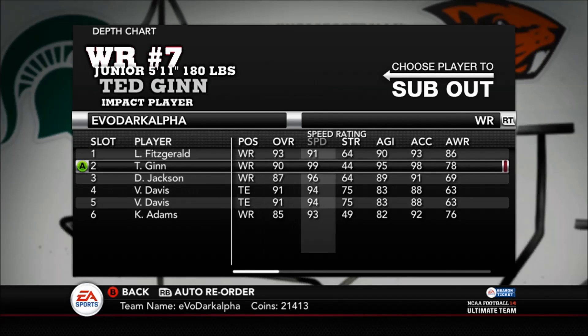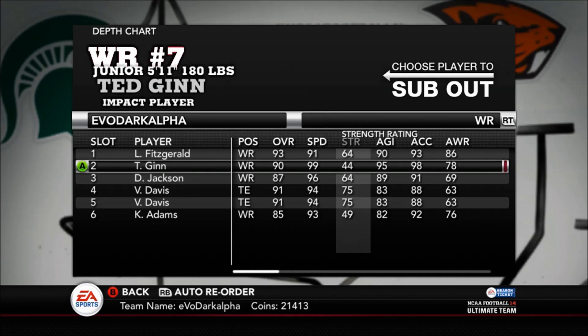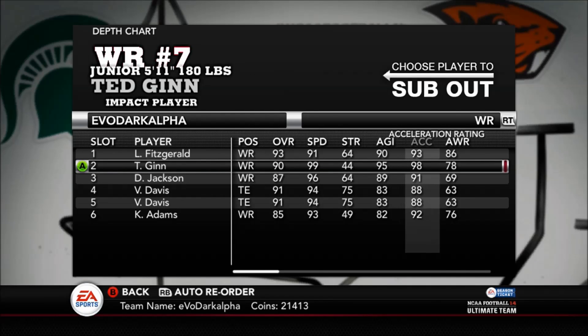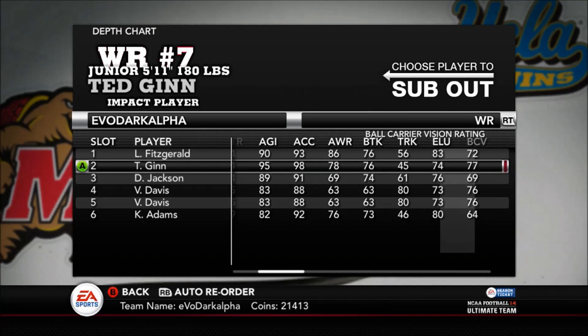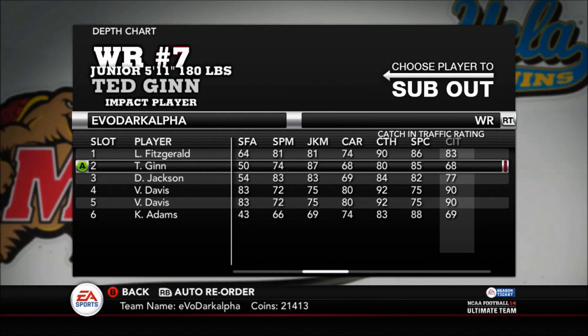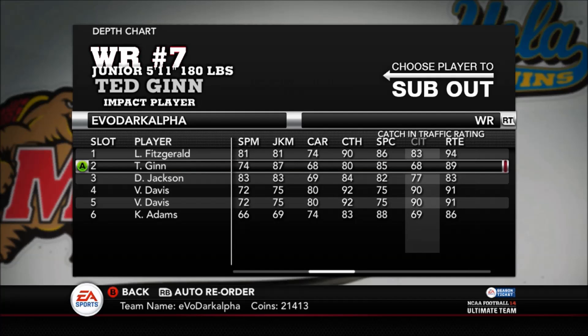If you look at the stats, sure he's not as strong as Fitz or D-Jacks, but he doesn't need to be. This guy has very few uses — just go straight and go very fast. But he doesn't even need to do that because he also has the route running, so you don't have to be afraid to put him on posts, flags, or out routes. He's also got the spectacular catch to make those great sideline catches.